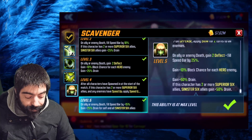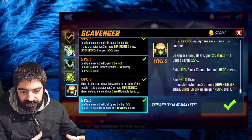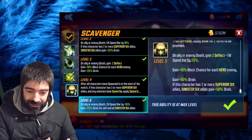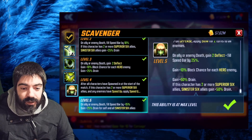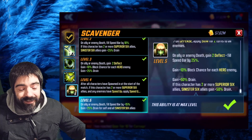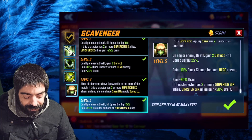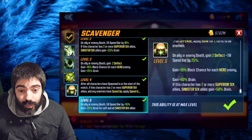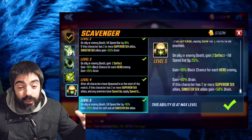The only part that does not work is the drain for other characters. When Vulture loads into the game, depending on the position where Vulture is, he might be able to give drain to the characters or not. This ability works in a very strange way — first it checks if you have two Sinister Six characters, but then based on the position of those characters they might get the drain or not. This is a problem that has been sitting around for a long time.